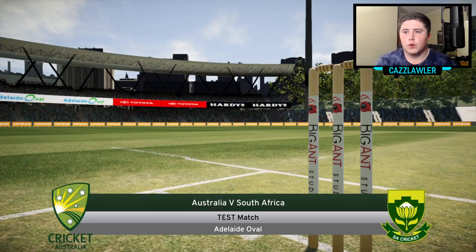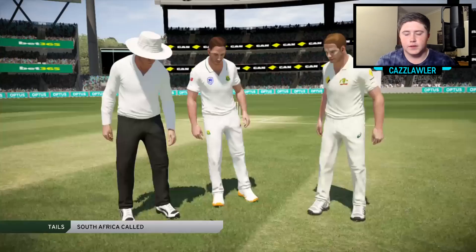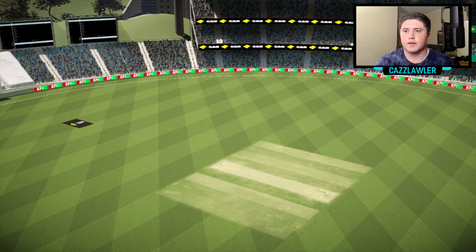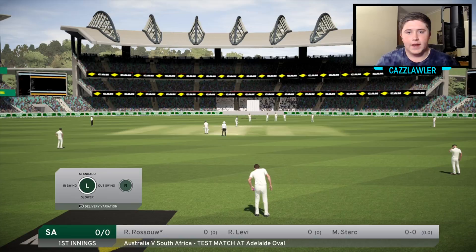The first match in the whole series is going to be at Adelaide Oval. The crowd's flooded in early. Steve Smith wins the toss and chooses to bowl first — a very good choice. Hopefully he gives us the new ball first up. It's going to be so weird doing a career mode with a fast bowler. All I've basically done is spinners — Nathan Lyon was a spinner, Joe Root bowled leggies. So we haven't actually had a career mode with a fast bowler.